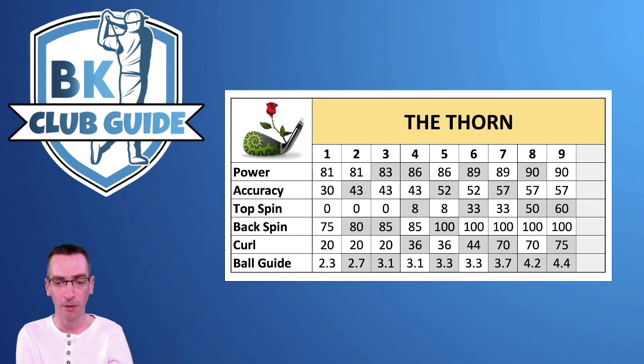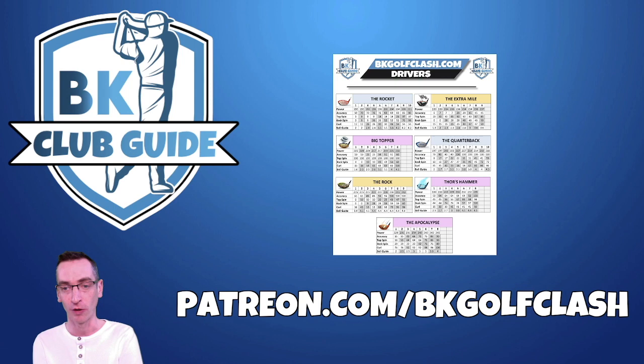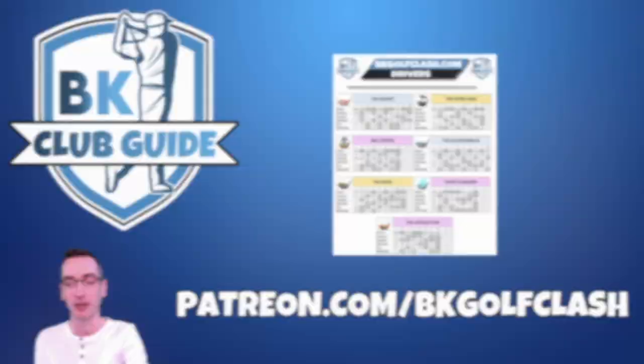Quick break to let you all know that you can get PDF printable versions of the charts with all of the drivers on one page — the same for the wood clubs, short irons, and every club in the game — over on patreon.com/bkgolfclash. Really useful charts you can print out and look at all the stats and attributes, which may be worthwhile during tournaments or tour play to help you quickly work out what you need to upgrade or use. All those printable charts are available on Patreon — get involved and support the channel at the same time.